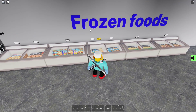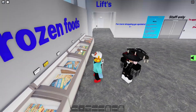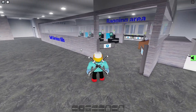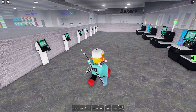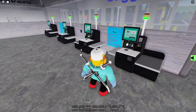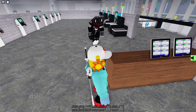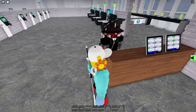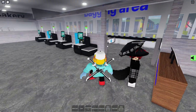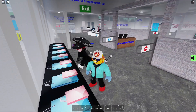Over here we have the frozen foods, so you can get pizza and all that. And over here we have the self-checkouts. We have the small ones right here and we have the big ones over here. And over here are the attended stations where we can basically moderate all the tills. And then there's the bagging area, which you can role-play to put your groceries in the bag.